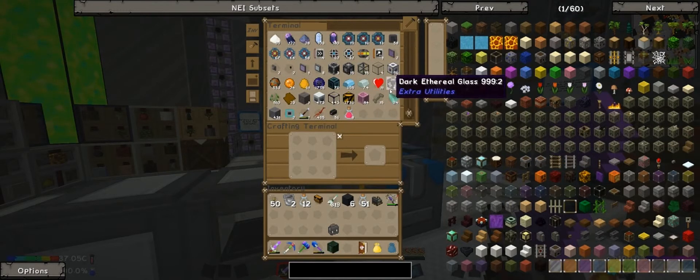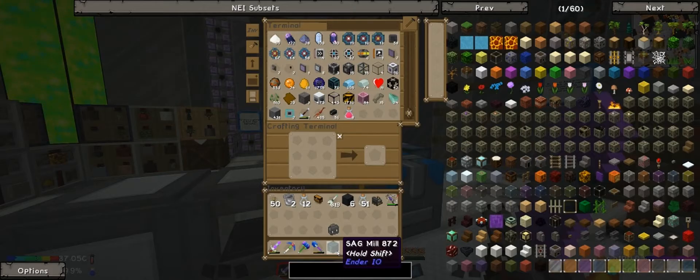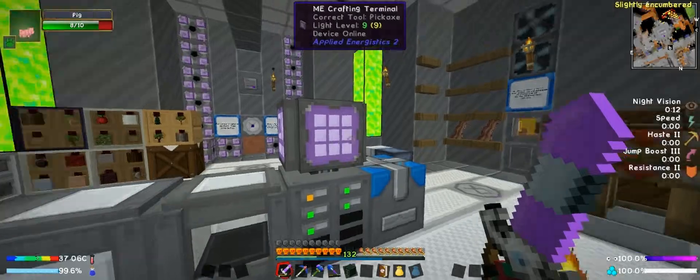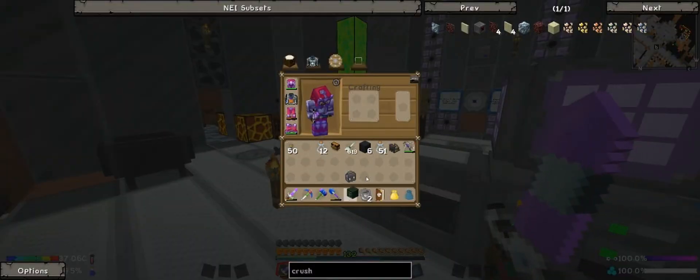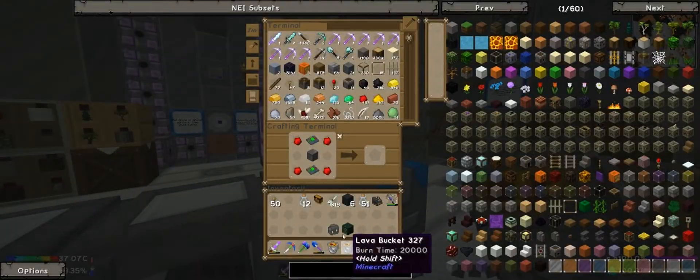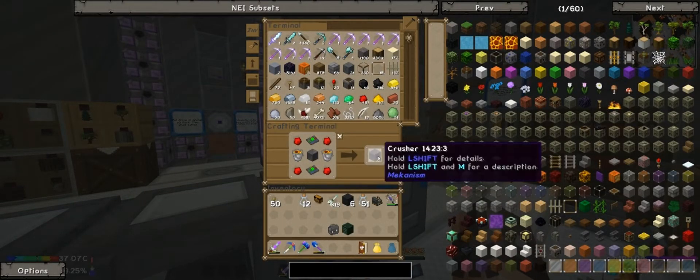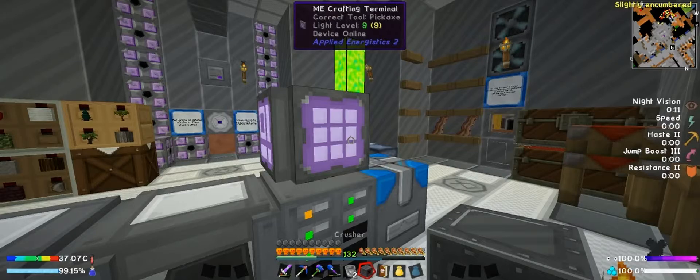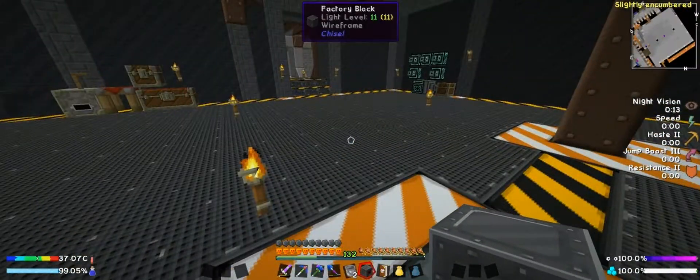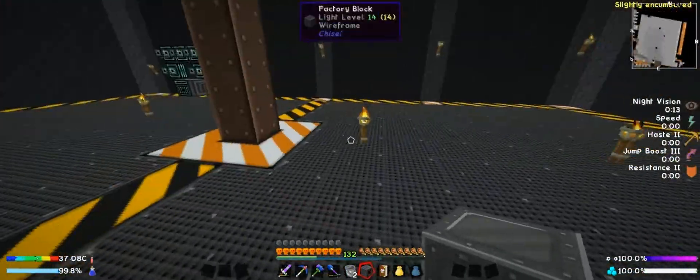That must be why you get a steel casing from the quest — so you can actually continue to make more steel casings. So if you lose the steel casing, you're screwed? Let's go ahead and make the Crusher. We need two lava buckets. Got two buckets here — now they're lava buckets. There we go — we got ourselves a Crusher.